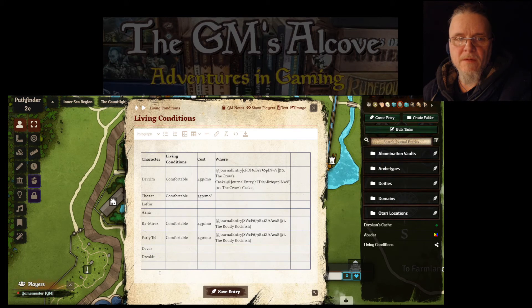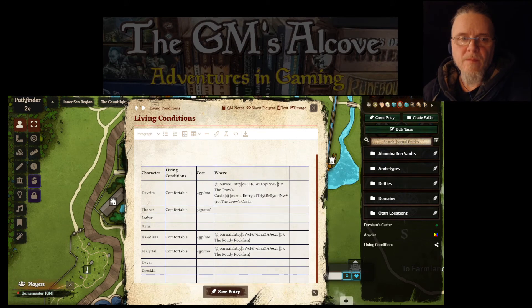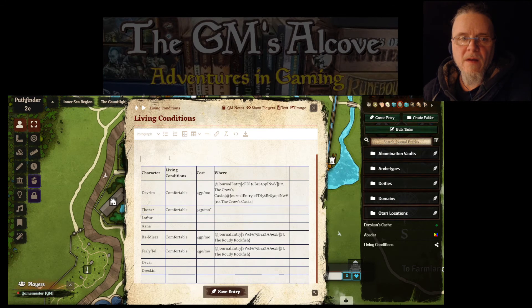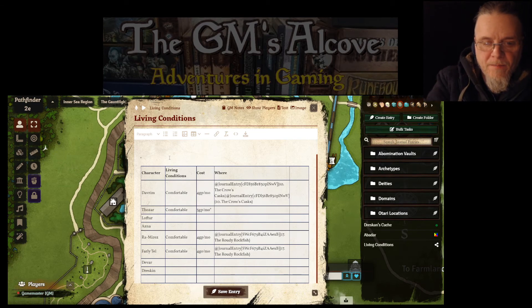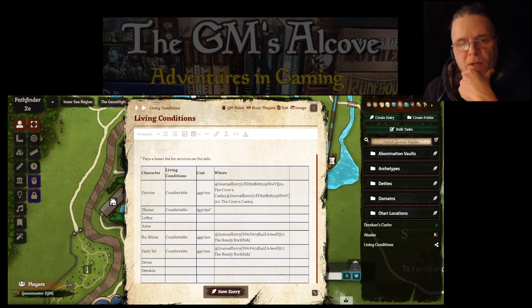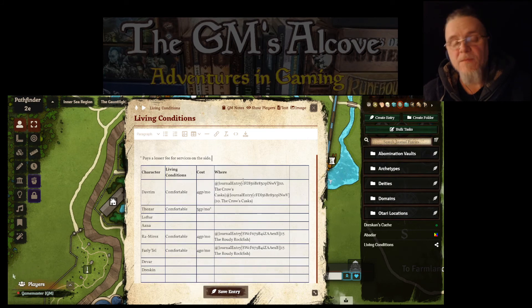I'll add a little asterisk note. So — 'pays a lesser fee for services on the side.' That's where he'll be making little deliveries and stuff at a discount price for the Crow's Casks. For that little extra service he gets a discount on his living expenses. So that's what that means — that's what that's all about.